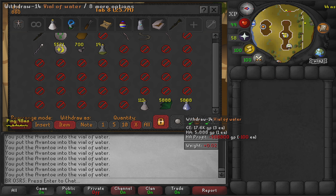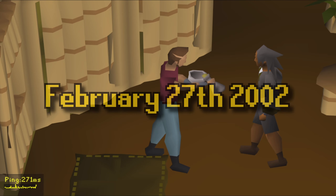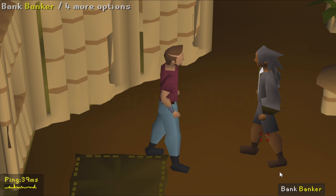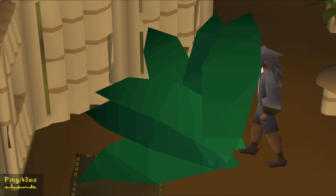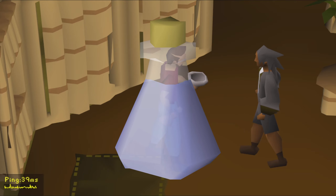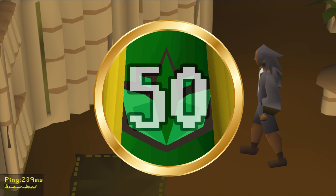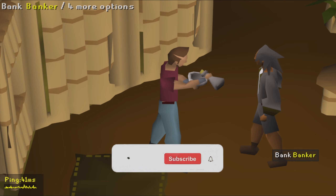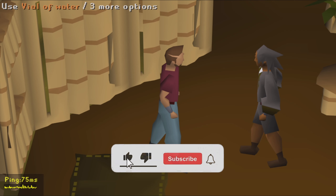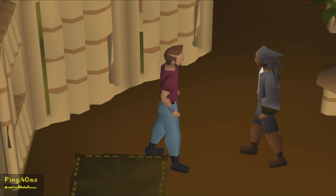Avantoe potions were first added into the game on the 27th of February 2002. An avantoe potion is an unfinished potion made by using a clean avantoe leaf on a vial of water, requiring at least level 50 Herblore. Like all unfinished potions, you can add a secondary ingredient to make it into a full-fledged potion. With avantoe unfinished potions, you can make three different potions.